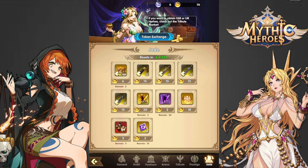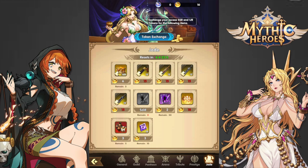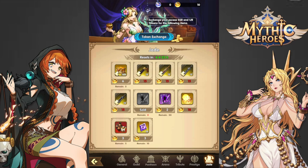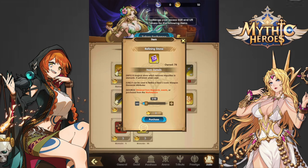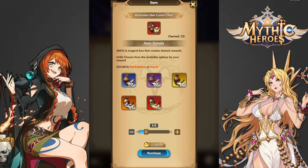I have 70 Super Luster Jade Tokens, so I'll be buying out both of these SSR Custom Vouchers. I'm not a big fan of buying the Inherited Divinity here since I have a reasonable stash already saved, but if you're in desperate need of it, it's not bad value. I'd definitely avoid buying the Refining Stones, and unless you're a Whale, avoid the Factional SR Custom Vouchers or Restoration Elixir Chests.